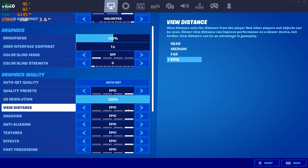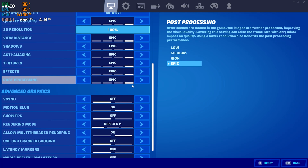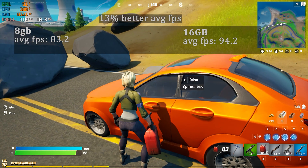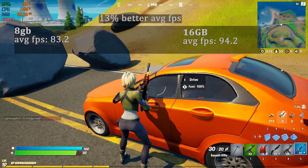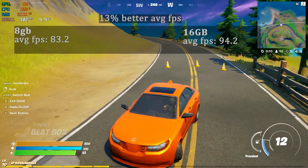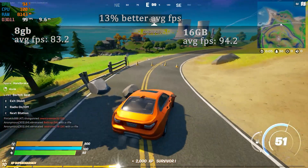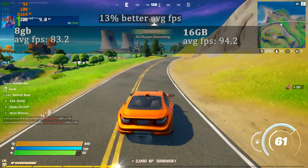We're going to be playing Fortnite at 1080p on the epic preset with DirectX 11. Strangely enough, Fortnite also had a 13% better FPS average with the second stick of RAM, so it appears to be kind of a pattern here.